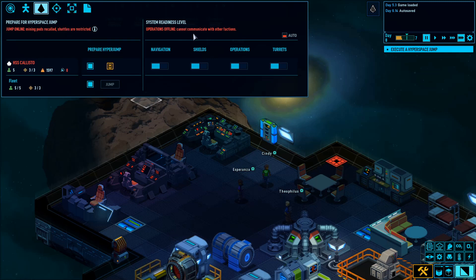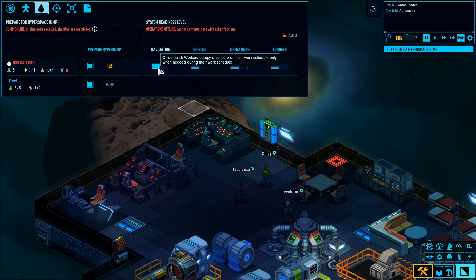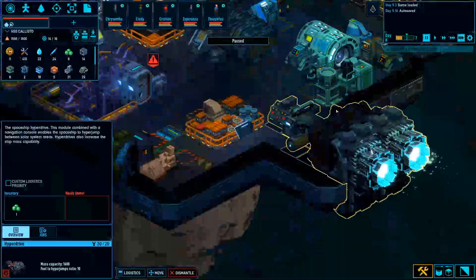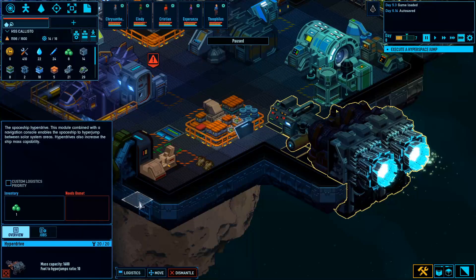Systems readiness level — operations offline, cannot communicate with other factions. Let's go ahead and turn on navigation. Cindy went straight there, so she's getting the hyperspace ready. The hyperdrive looks good — fuel to hyperjump ratio 10, mass capacity 1600. We have one hyperfuel in here.